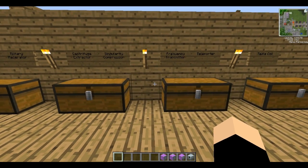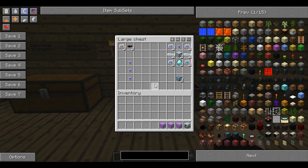The next thing we're going to make is a teleporter. You'll need three frequency transmitters — one for each teleporter block, since you need one to go backwards and forwards. You'll also need some electronic circuits and some copper cable. To make a teleporter, put an advanced circuit in each corner, two glass fibre cables on the sides, an advanced machine block in the middle, a diamond at the bottom, and one of the transmitters at the top.